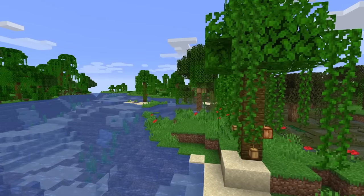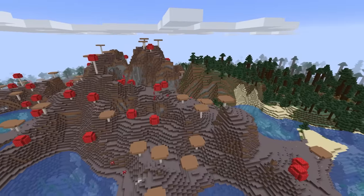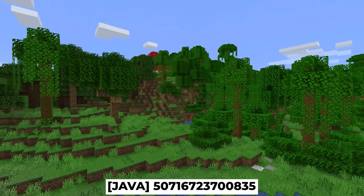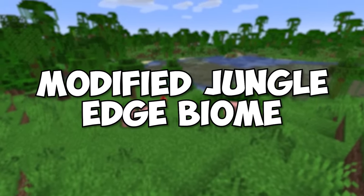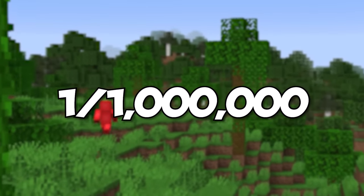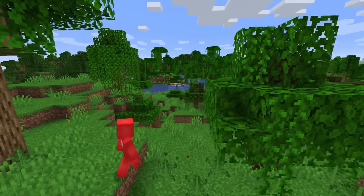Number nine. Minecraft has its fair share of rare biomes, and while we'd usually picture ice spikes or mushroom fields, there's something even rarer. On first glance, it doesn't appear too different from a jungle nearby. But what's actually happening here is what's called a modified jungle edge biome. This biome type only occupies a millionth of the total overworld, making it a thousand times rarer than a mushroom field. This might be the only one we ever see.